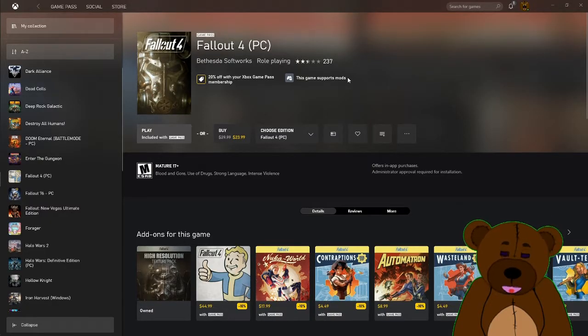First off, make sure the game has the 'this game supports mods' flag. Any Game Pass game that has that will let you mod it, though there might be some restrictions on what you can mod it with.